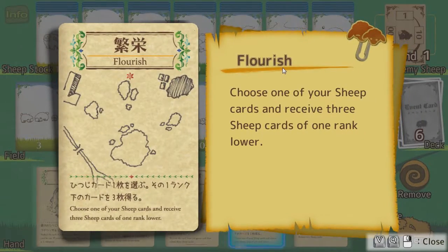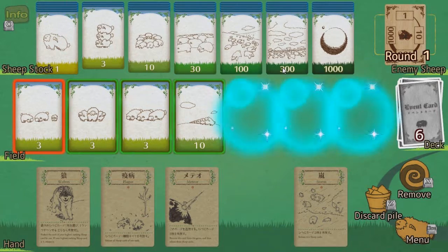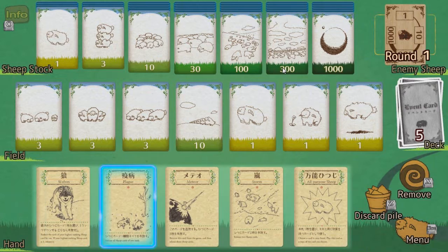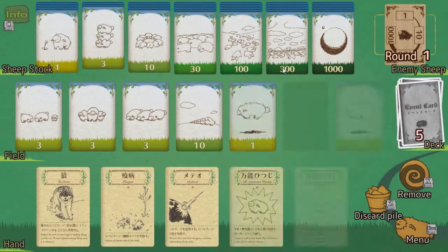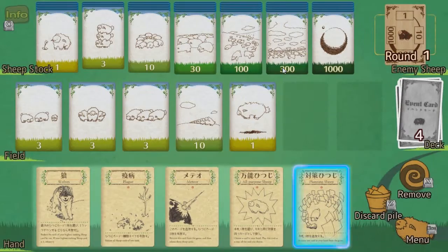Let's choose Flourish. Because we've still got plague here, I'm going to go on the three sheep to give me three ones. I'm going to use the Storm on those to get rid of those two. Then the Planning Sheep is the other one that you can use the Sepheon card on, because it essentially removes one card in your hand from the game. I'm going to use it on the Meteor. I should have used it on Crowding — never mind. I'm going to use the Plague on the one, because it removes everything from a certain rank.